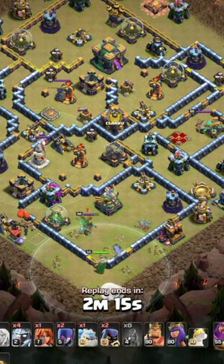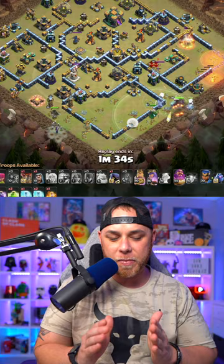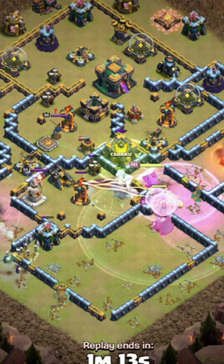Flame flinger on the opposite side of the base, with the Grand Warden taking down the eagle artillery. He's going to place his ice golems, electro titans, and archer queen to take the center of the base. Barbarian king and witches on the opposite side to work through the hidden teslas, with a jump spell in the center.